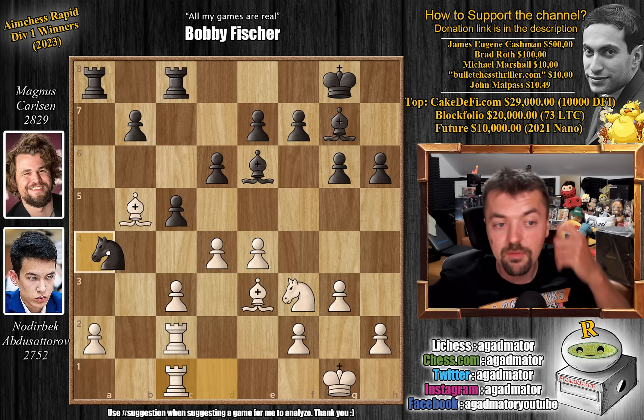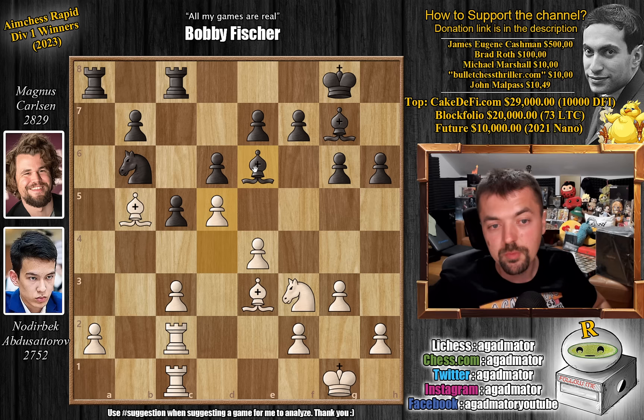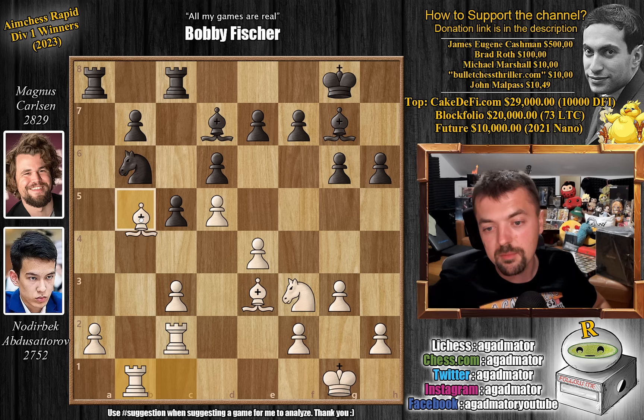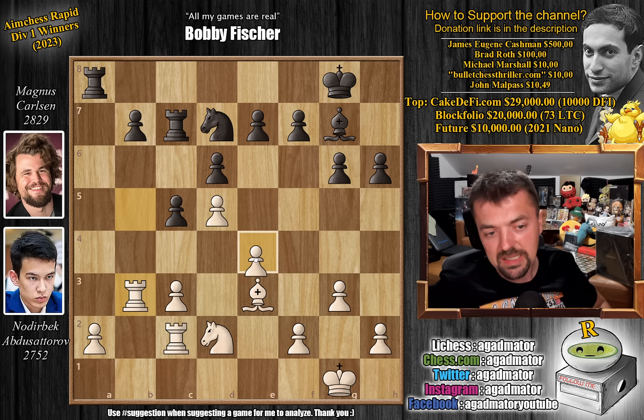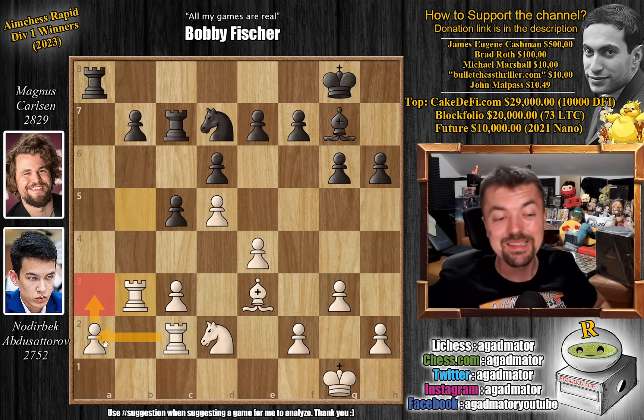We have pawn to d5 now, challenging the bishop. Bishop to d7, offering a trade of bishops, and now rook to b1, defending the bishop on b5. Rook to c7 — now after the trade happens you want your b7 pawn to be nicely defended. Knight to d2, and now bishop captures on b5. We have rook captures on b5, and knight to d7. We have rook back to b3 — the c3 pawn is given additional protection — and also you want to get this pawn to a3 and get this rook behind the pawn.